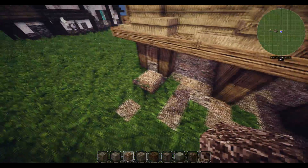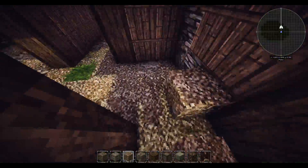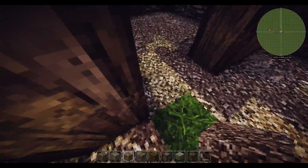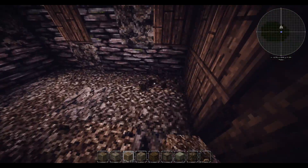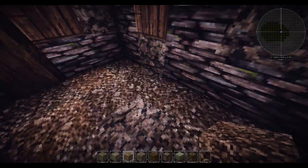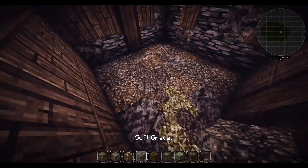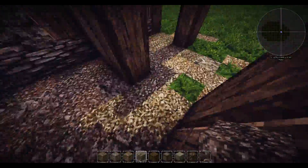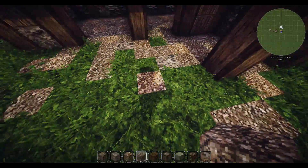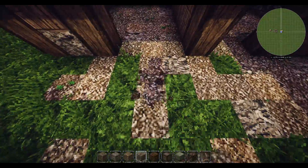Maybe one over there, over there as well, and there. Of course this is easier with world edit but I'm trying to do it by hand for those people that have to do it that way, so they get an idea of it. A bit of soft gravel as well - I think it's a brilliant texture and it just mixes in so well with everything.